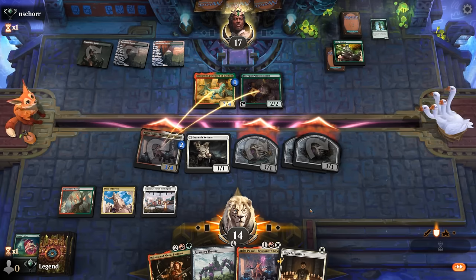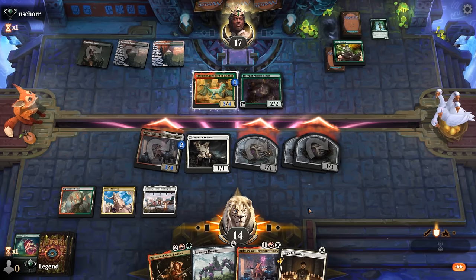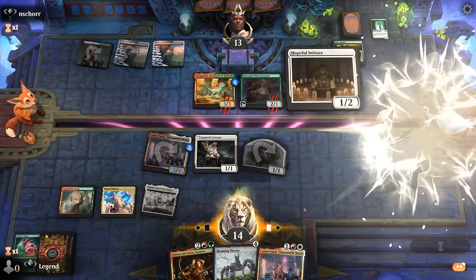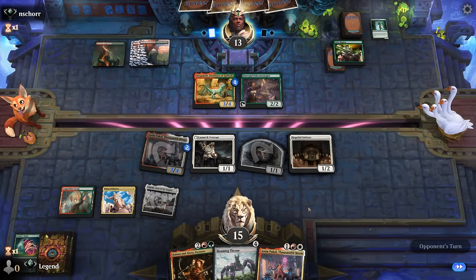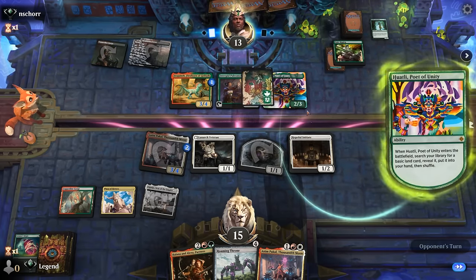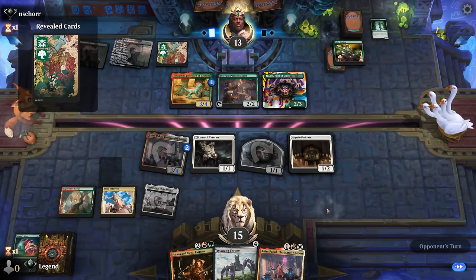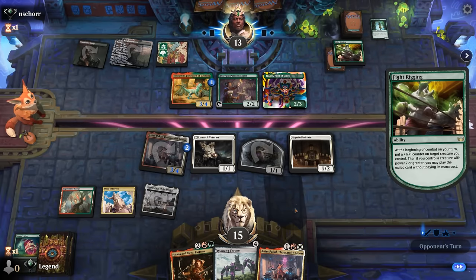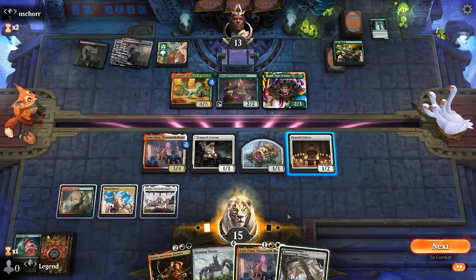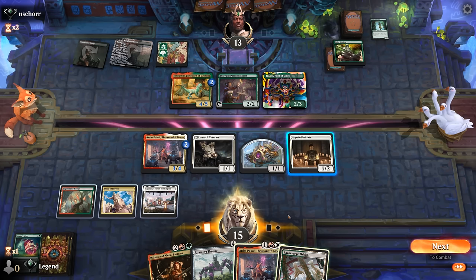Opponent does double block — they might be afraid of another Eiganjo, so they reconsider. Just need that fourth land now. Whatley can find their land but it's not a huge problem. Our land enters tapped, but we can still use the Initiate by removing counters from Anim to destroy Fight Rigging. If we attack with Initiate and Anim we'll get four tokens; Initiate trains up to a 2/3, and then I'll have to wait and see how the blocks line up.